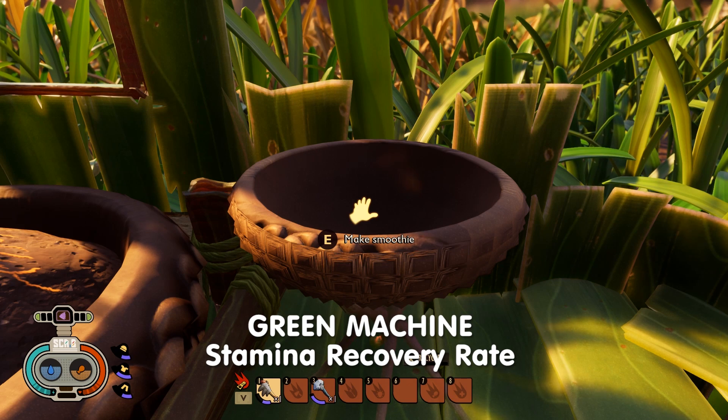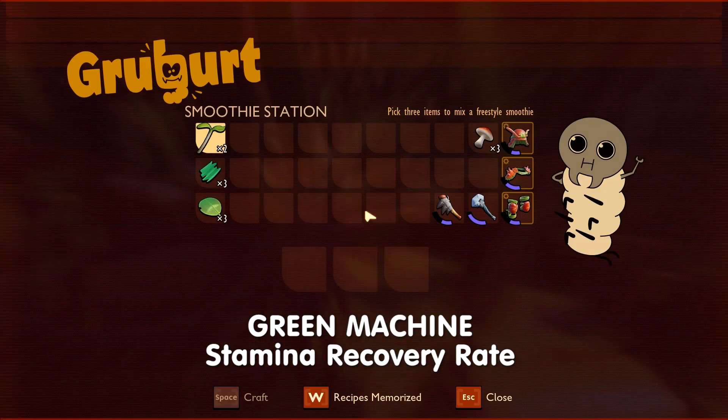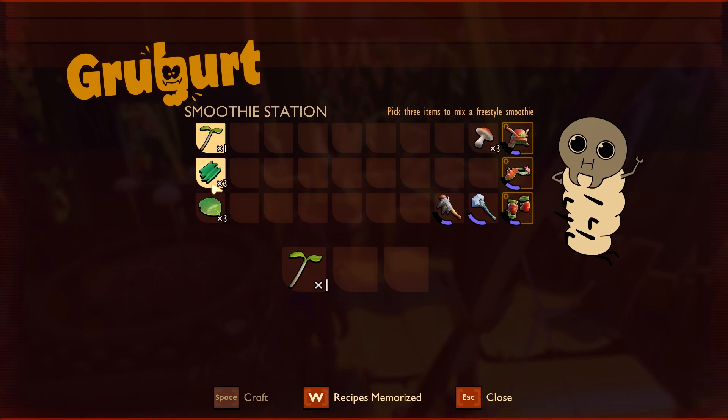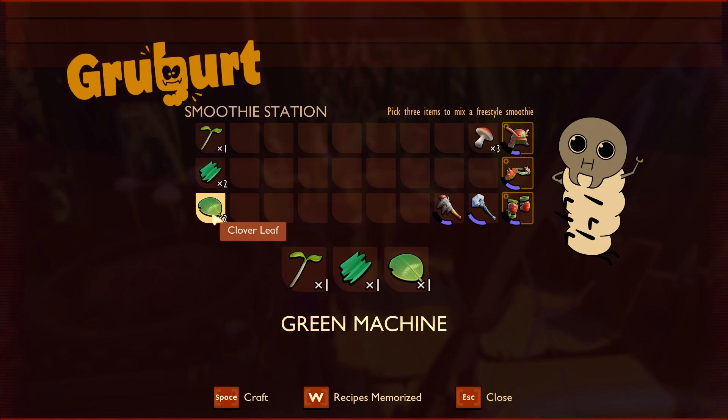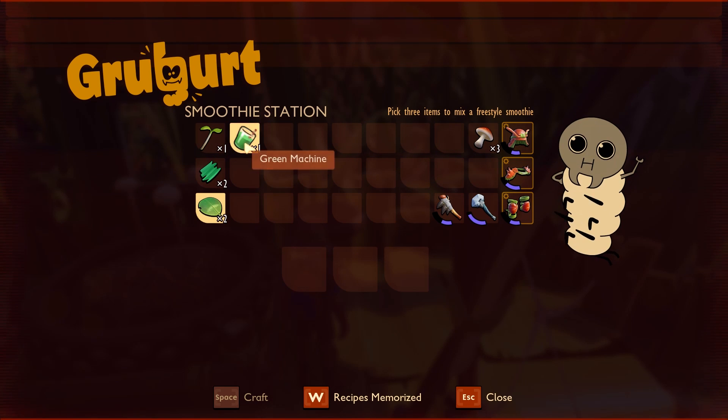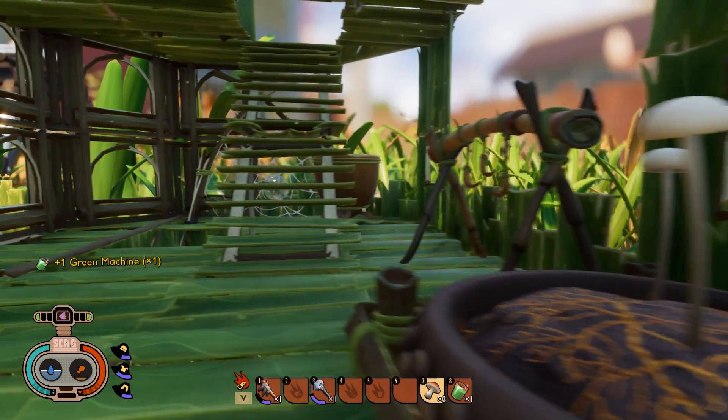I'm going to start off with making a Green Machine, which will boost your stamina recovery rate. The three ingredients we need are one sprig, one plant fiber, and one cloverleaf. Put them into your smoothie station and click craft. There we go, we've made a Green Machine and that will boost your stamina recovery rate.